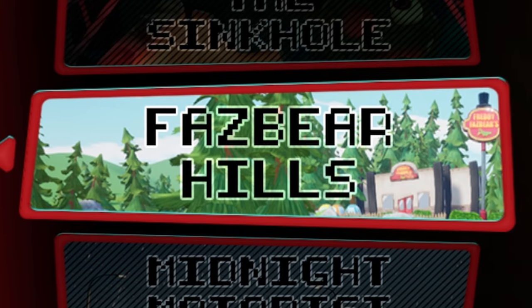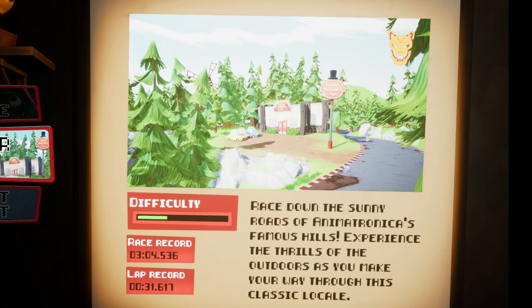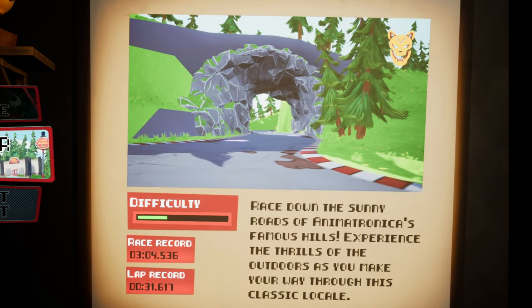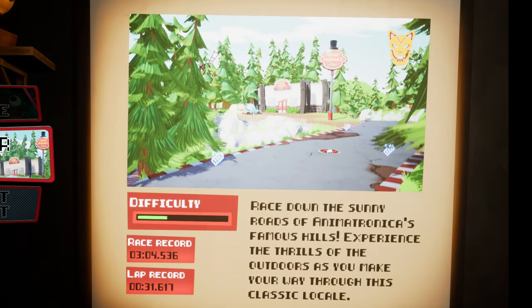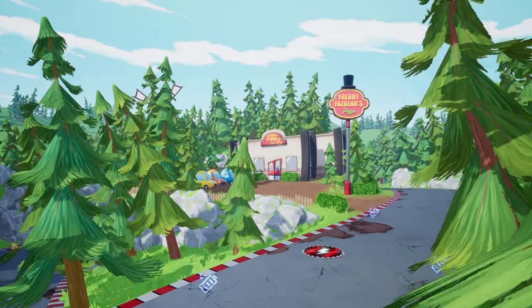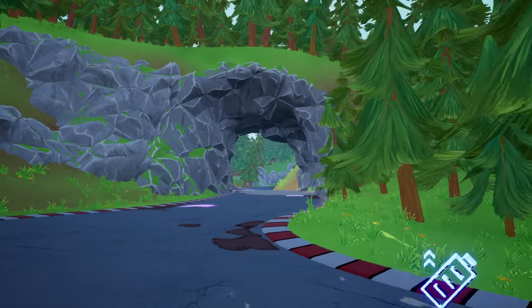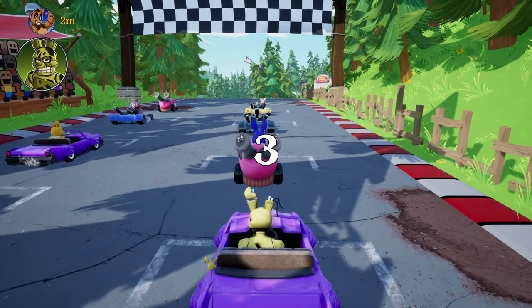We got three different tracks! Fazbear Hills — race down the sunny roads of Animatronica's famous hills! Experience the thrills of the outdoors as you make your way through this classic locale! This looks delightful! Really colorful!